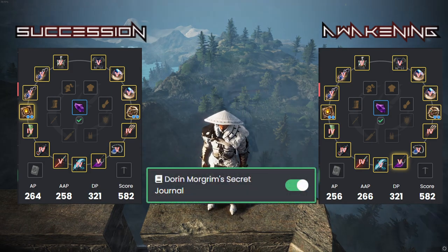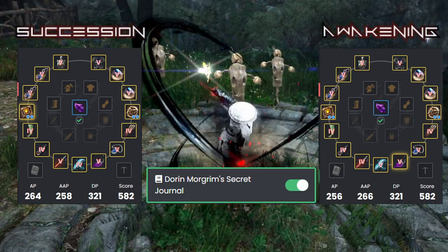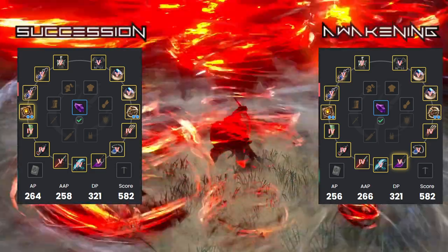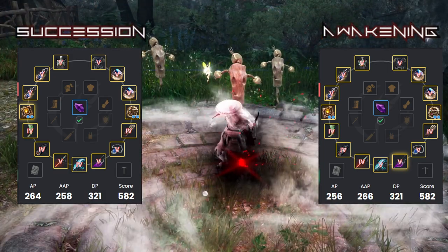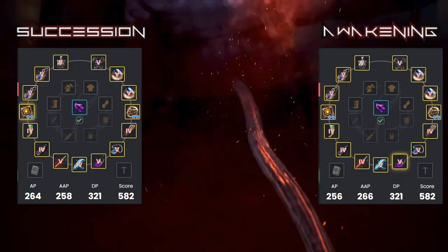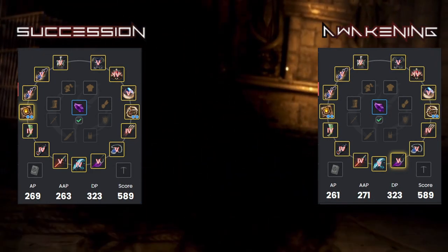Start working on your Dorin Morgrim journal as well — this will give you some drop buffs to hopefully start going for rare items you want, mainly your infinite pots. Get some friends and guildies to help you next with the Eldia main questline so you can start doing the Barrier of Infestation quest to guarantee — especially on Succession — the 269 AP bracket. After you finish this, buy a Tep Crescent ring and grind it up.